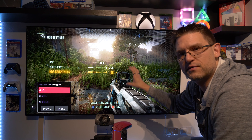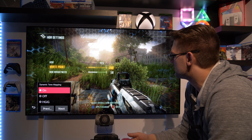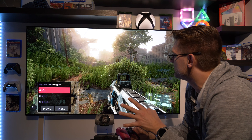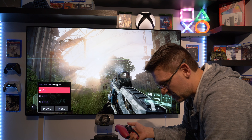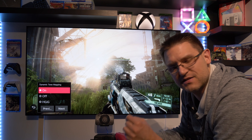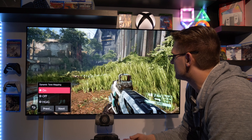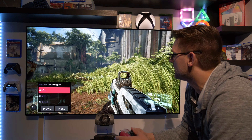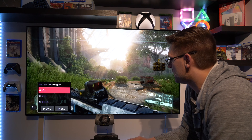Those values are perfect for my LG CX — of course, if you're using a different TV, these values can vary. But in my opinion, it really fits my TV. With these settings we end up with very bright objects, and I was able to measure the brightest object at 701 candela in this game, which is absolutely fine. We know it's not all about maximum peak brightness in HDR, but I really like the appearance of this game when using HDR, especially with dynamic tone mapping on.